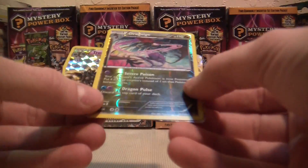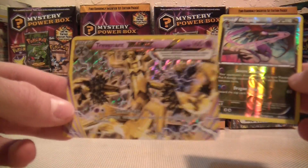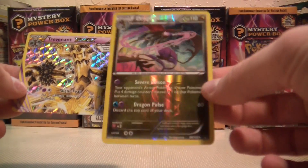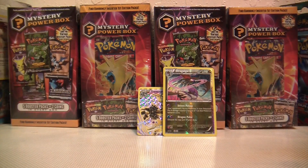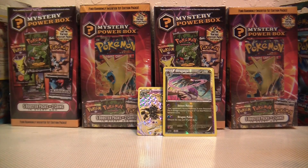So, I mean it's alright. The Trevenant Break is a pretty awesome card, I have to say. And the Dragalge — it's whatever. If you'd like to see more videos, please like, comment, and subscribe to my channel Pokemon OG. I will be doing a lot more opening videos like this one, and I'll also be opening up all four of these Mystery Power Boxes quite soon. So stay tuned and have a good one.